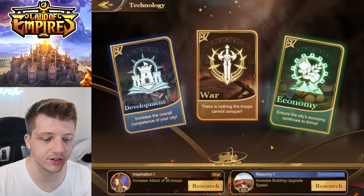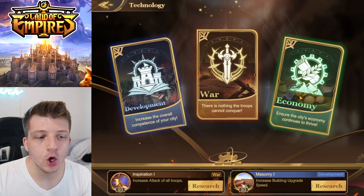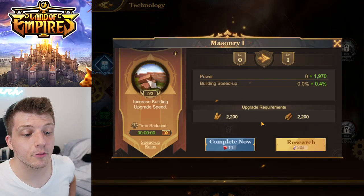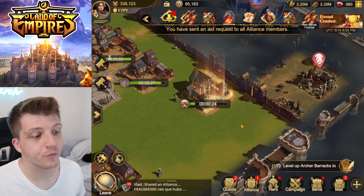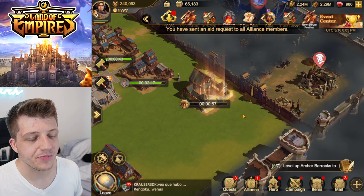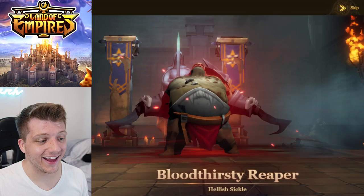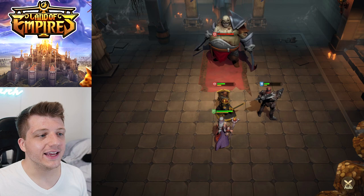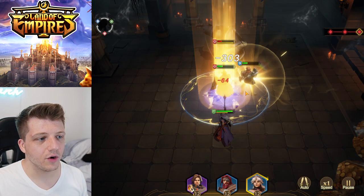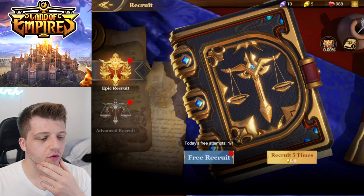We've got the Academy — we can start technological research. Three branches: Development (city competence), War, and Economy. Economy has food production speed plus eight percent. Development has building upgrade speed — alliance help gives about one minute of help each, so we'll cruise through earlier technologies. We've got a Bloodthirsty Reaper enemy — looks like something straight out of World of Warcraft, stapled together with a couple staples. And there's a pause button if you get interrupted!